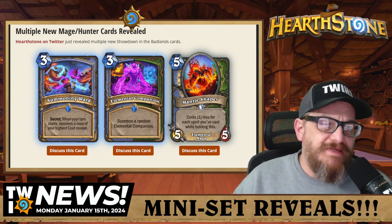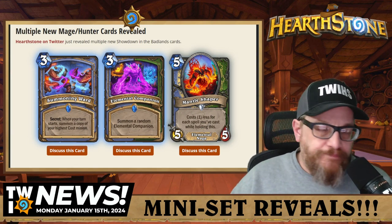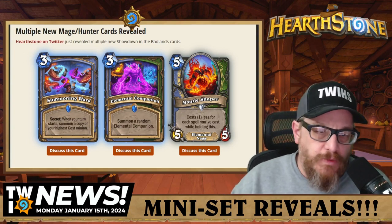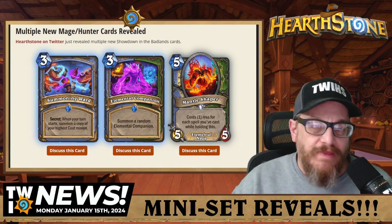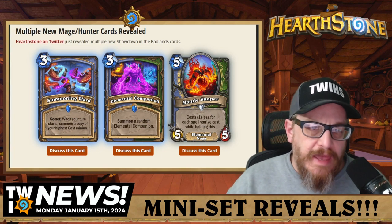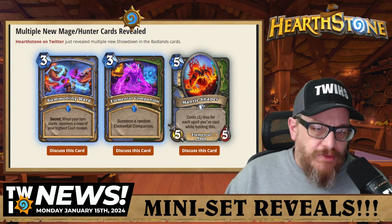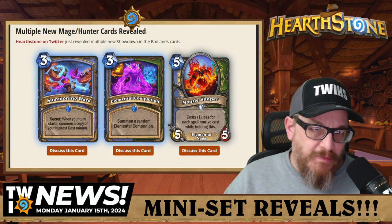Next up are the Mage and Hunter cards also revealed today. Three mana Mage spell Summoning Ward is a secret: when your turn starts, summon a copy of your highest cost minion. I'm going to have to wait and see on this one — I'm not really sure yet, but it looks cool. Then there's a dual class Mage/Hunter spell: three mana Elemental Companion, summon a random elemental companion.